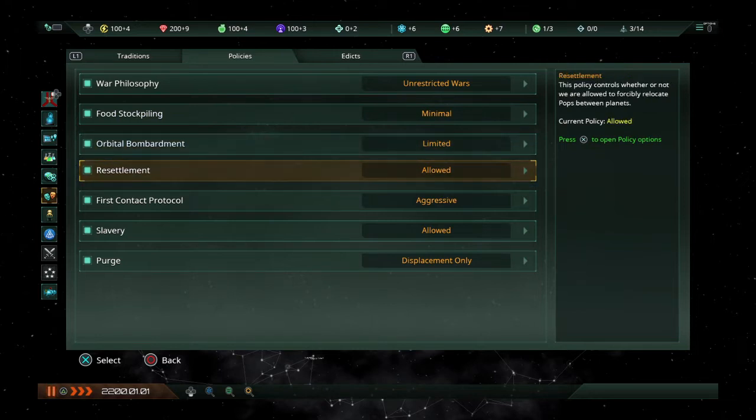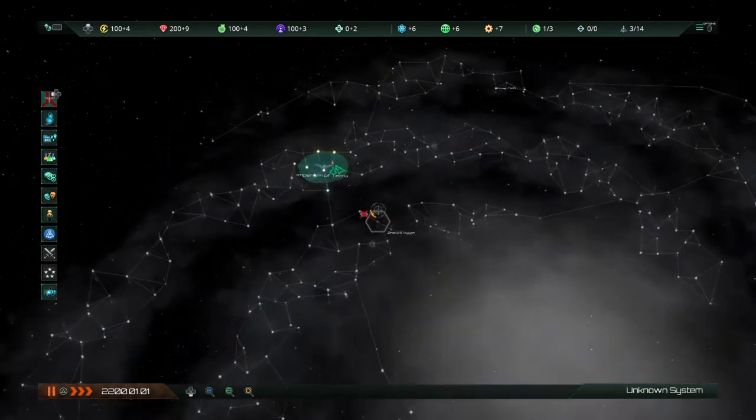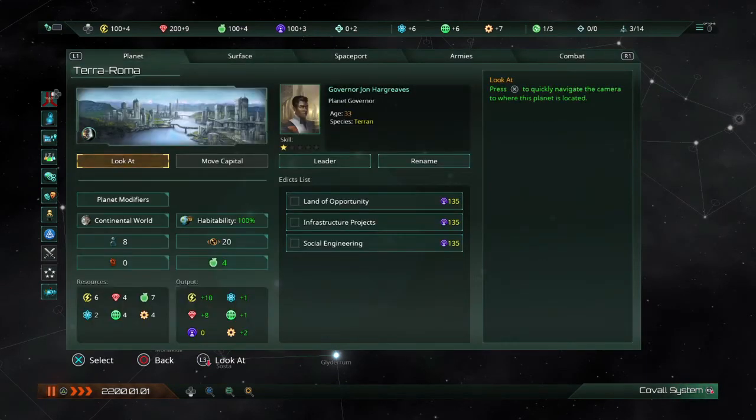The first thing you should do: if you are going through your policies — your food philosophy, food stockpiling, orbital resettlement, purge, etc. — and you happen to go to food and you want to change it to balanced or large, don't do it. Do not do it. Keep it the way it is, because right now your empire is small and you only have one planet.